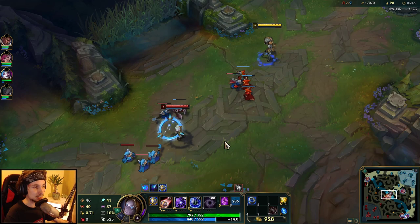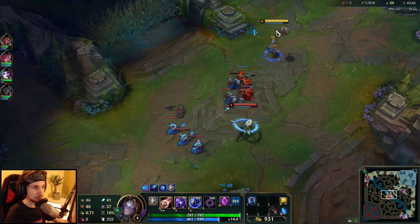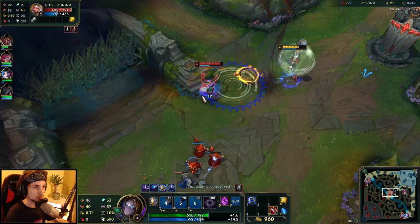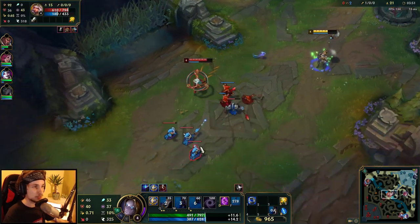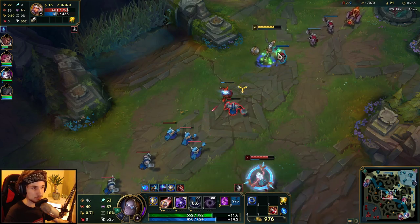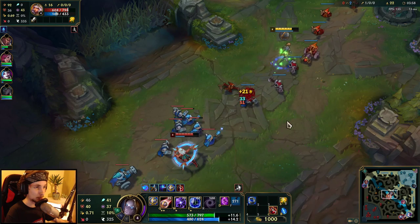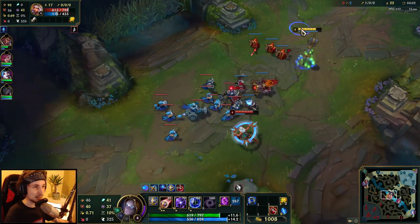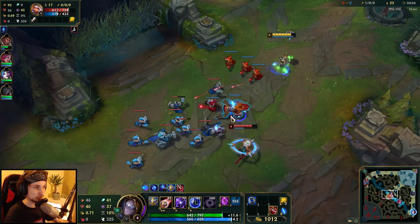You don't necessarily have to get the kill in the lane. As long as you can apply pressure throughout the lane, you can roam down and help out your jungler with other objectives. As long as you play like that, you will have a very consistent way of winning games.